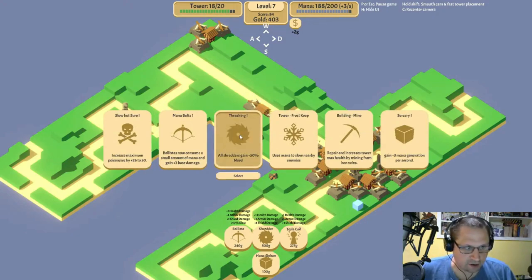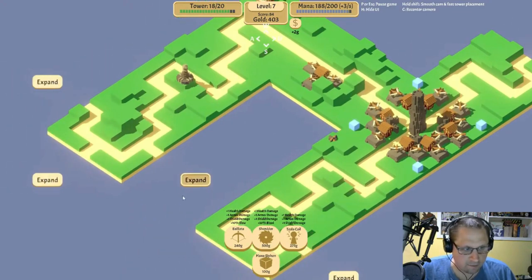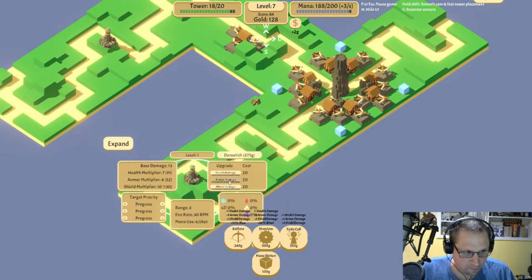Thrashing — all shredders gain bleed. It's gonna take a while for that benefit to be realized, but I think it's worth it. We could expand into here and get some double-double, but first things first — we gotta tesla coil. Shore up the armor, make it hit beefy things.